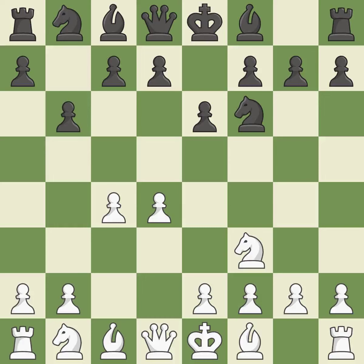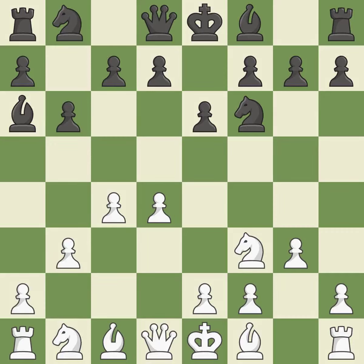The Queen's Indian Defense prepares to fianchetto the light-squared bishop on B7, where it will have influence on the long diagonal. The light-squared bishop is also getting ready to be fianchettoed on G2, where it will be positioned on the long diagonal. BA6 immediately attacks the undefended C4 pawn, hoping to provoke B2-B3. B3 protects the C4 pawn and prepares to fianchetto the dark-squared bishop to B2, where it will sit on the long diagonal.